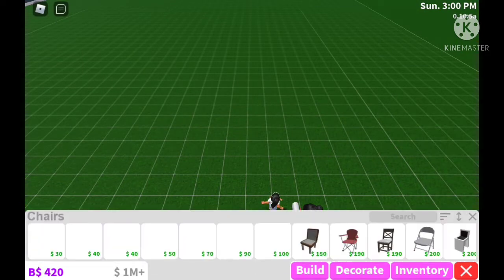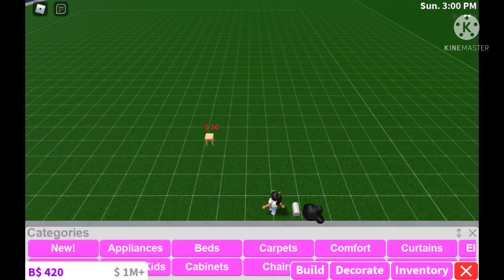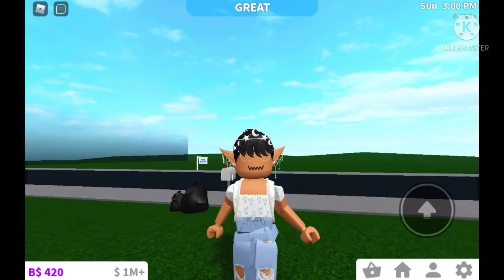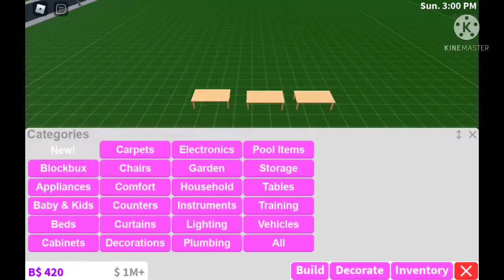Let's quickly test the increased resale value. We're going to sell this chair — it's $30, and typically I'd get about $15 selling it. Let's see how much we get now... $28! That's actually not bad. Maybe we don't need to use the undo button anymore, but if you still want the full price you can always undo.